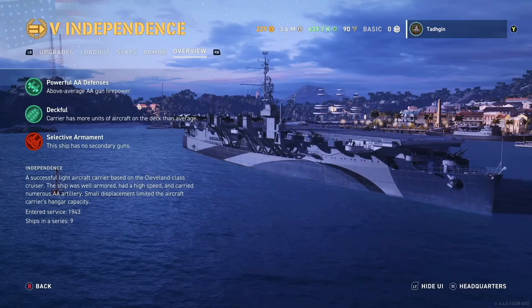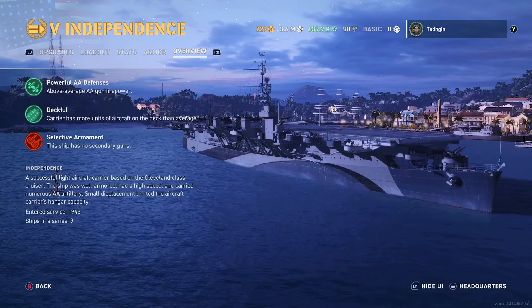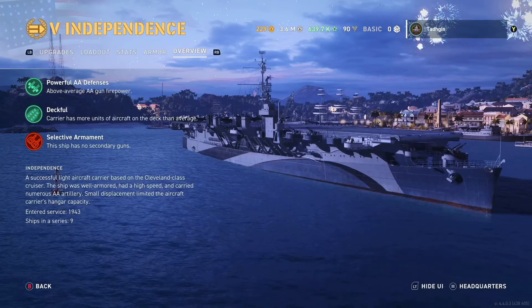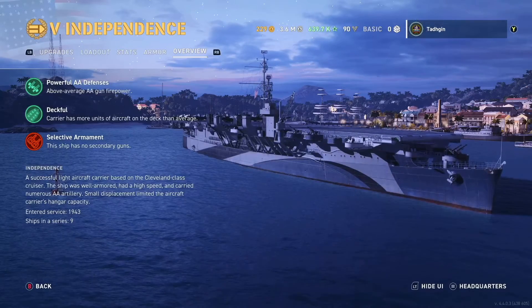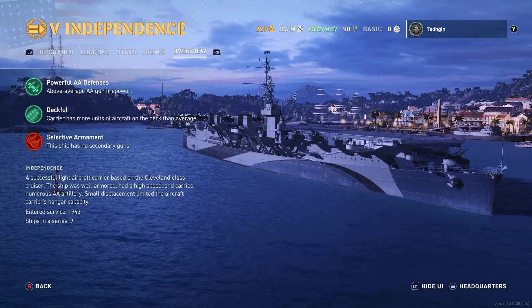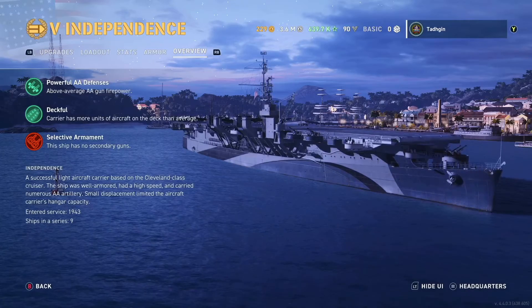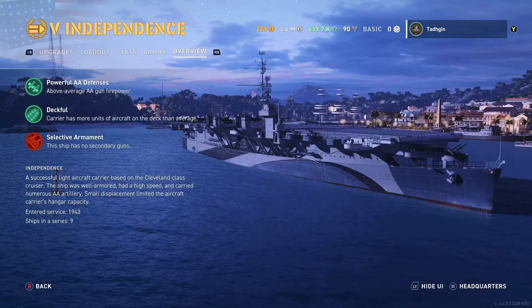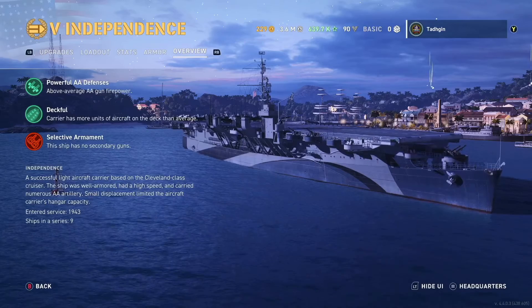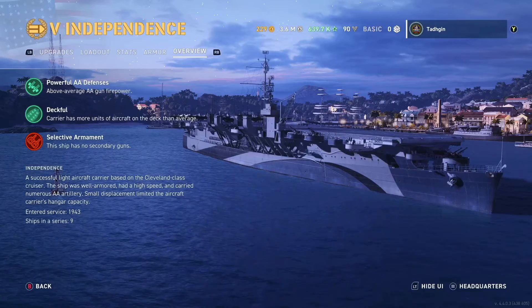So it's a light aircraft carrier — this isn't like we're going to be comparing it to the Ranger. This is a lot lighter, so don't expect it to be as heavy duty as that. The pros and cons include powerful AA defenses, above average AA gun firepower, and deckfall — meaning that it has more units of aircraft on the deck.